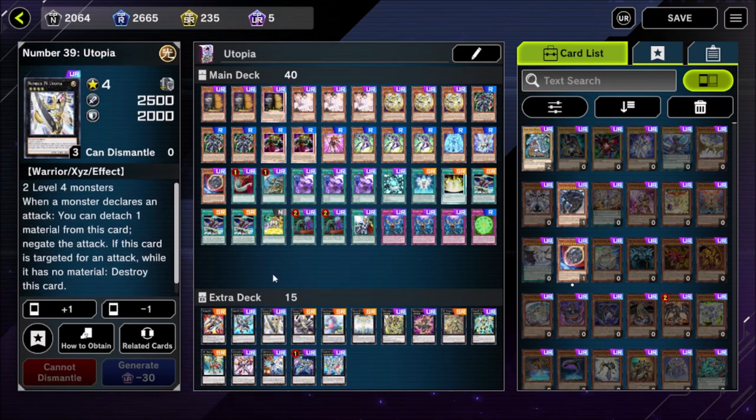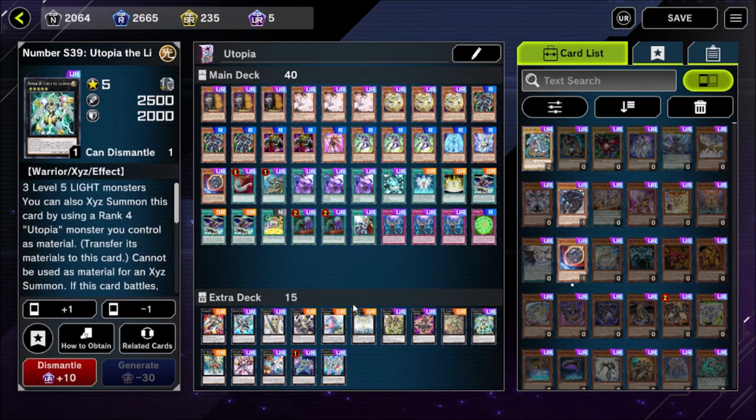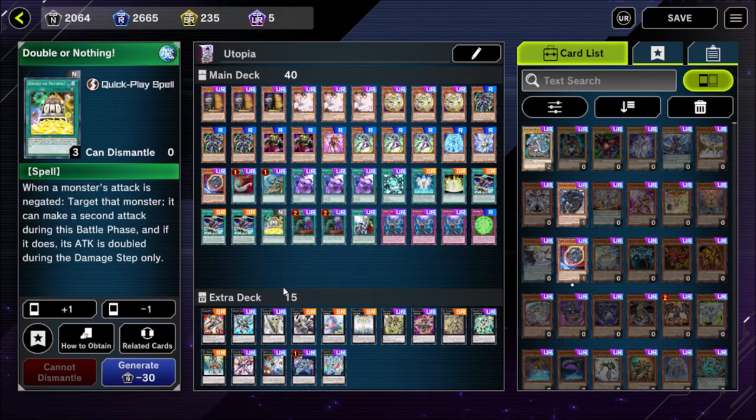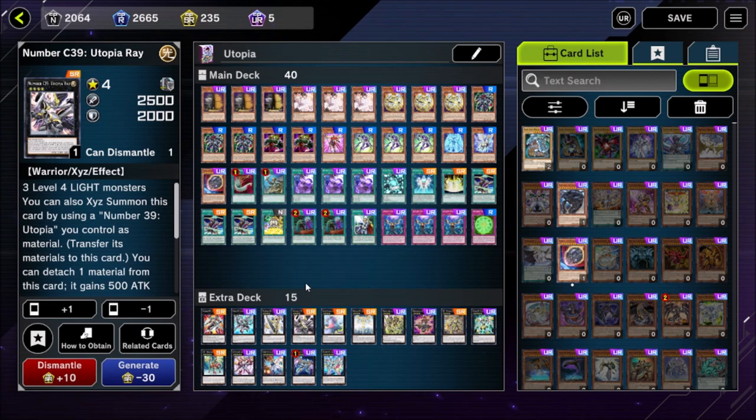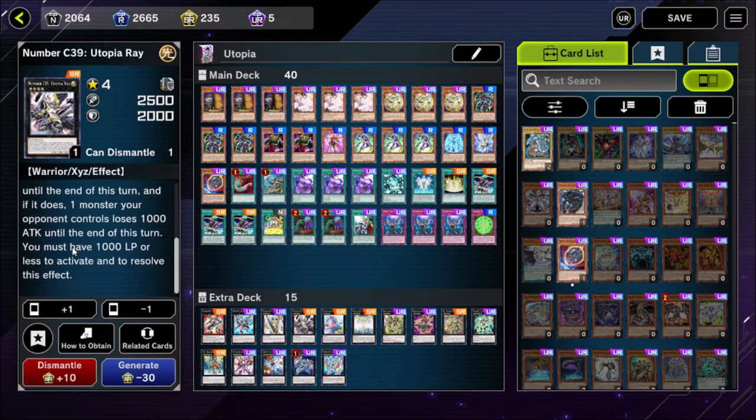The main boy of this deck, Number 39 Utopia, is where we start and then rank up all the way to whatever monster we need to win — in most cases Dragonar, and occasionally catching people out with a Double or Nothing play or S39 Utopia Lightning. Utopia's effect is just negating an attack by detaching a material — not terribly exciting, mostly we use this as a material as we ladder up, apart from the Double or Nothing situation where negating your own attack is crucial.